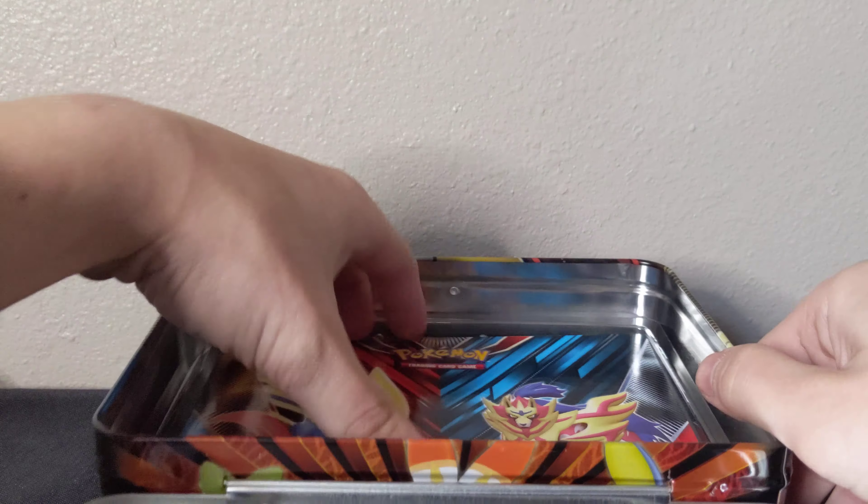Two packs left. Sword and Shield — if we don't get anything good on these... The way these are coming open, they're opening so easy. I might look at returning this because I think this might be a repack, to tell you the truth. Code card. Energy, Double, Qwilfish, Pokekid, Silicobra, Blipbug, Goldeen, Yamper, Skorupi, a Reverse Galarian Perserker, and a non-holo Lapras. Not a surprise, huh?